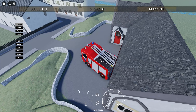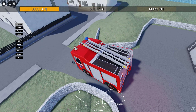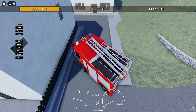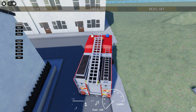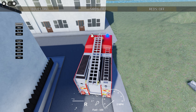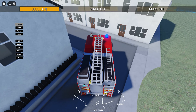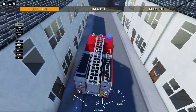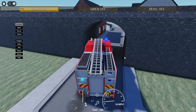You can use Q and E to drive it. If you press J you can put the blue lights on. I'm not sure which button is for the siren, so let's have a little drive around.